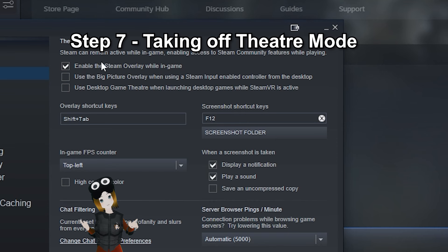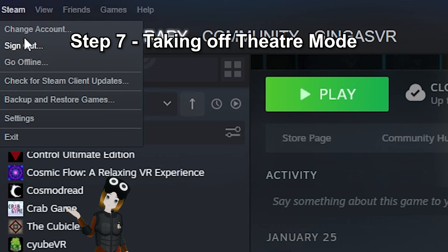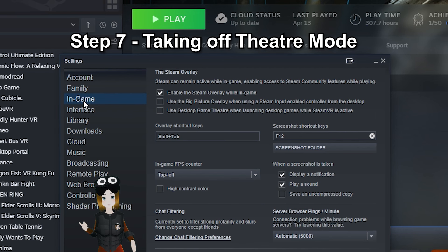Step 7: Take off Theater Mode in SteamVR. This is helpful for every VR game but very important for Bethesda VR games. Go into Steam Properties and under the In-Game section, uncheck Use Theater Mode while SteamVR is active.